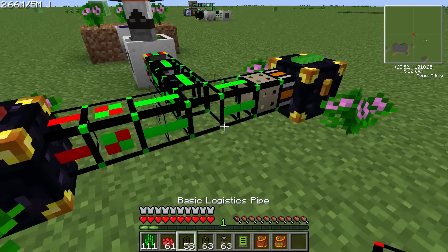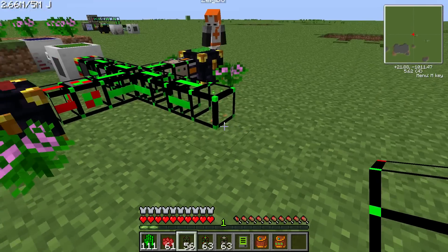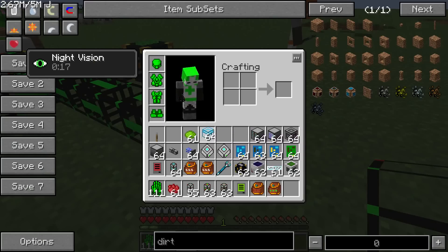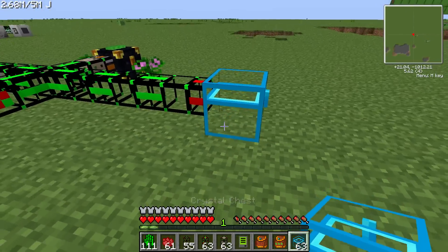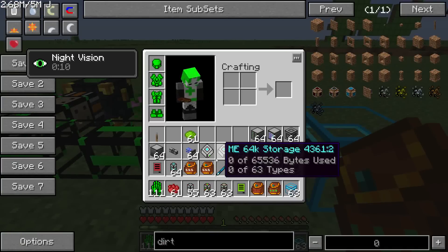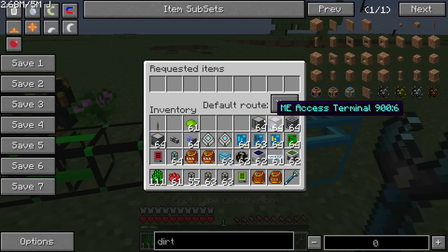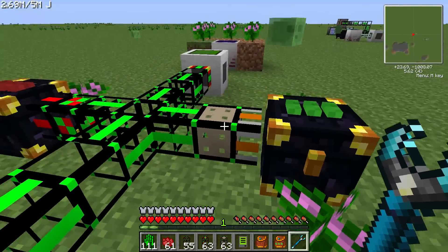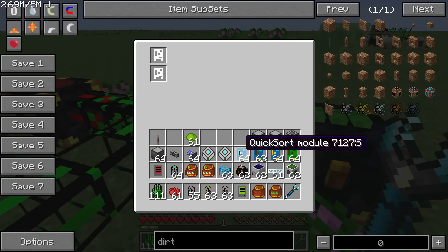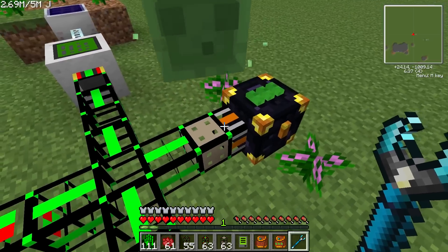After that, we're going to set up another chest here — it's a regular chest. And this one we're going to want to change to a default route. And then on this green chest, for the Mark II chassis, we're going to want to put an extractor module in there. You can use a Mark I chassis or whatever.